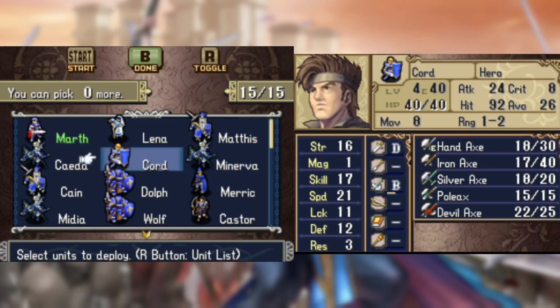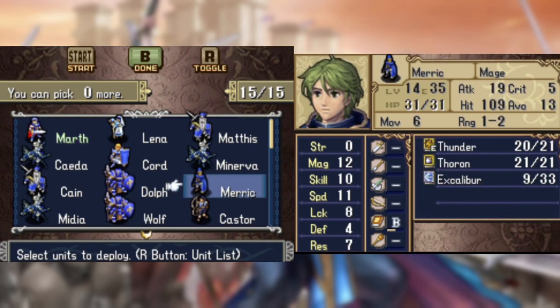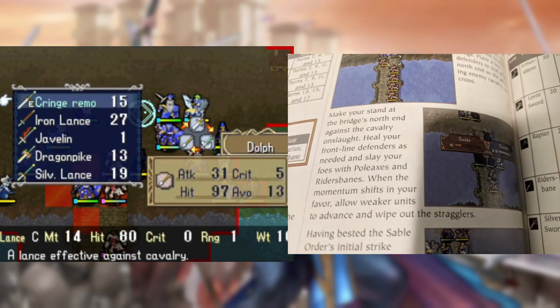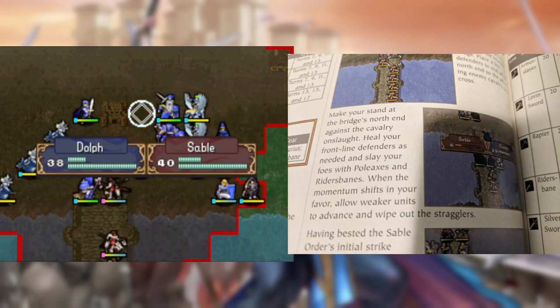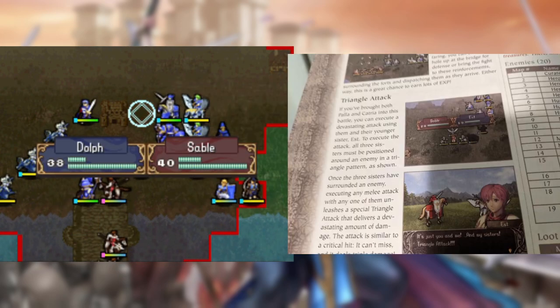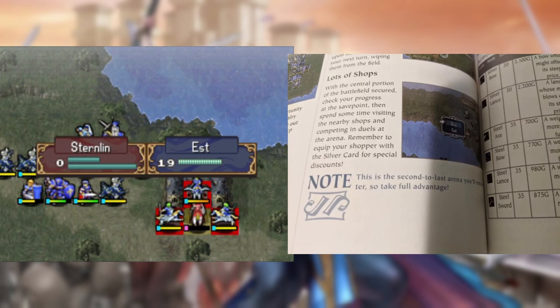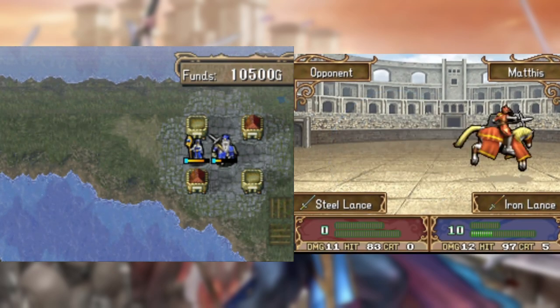Since Marth has finally retaken his homeland, this is another good checkpoint to see the current status of the army I'm using. Next chapter is Riders being central, so there's not too much to note here, but the guide does mention the triangle attack once we get to that point, so I put that to good use to effectively take out the boss. The guide also notes that this is the second-to-last arena in the game, so you know the drill by now.